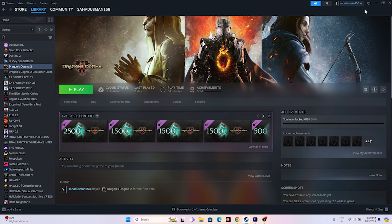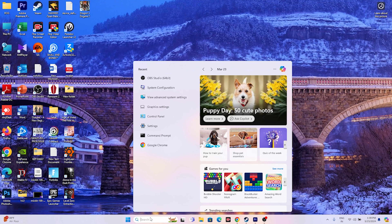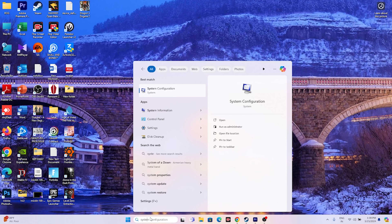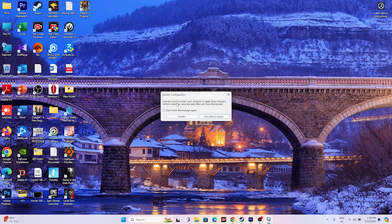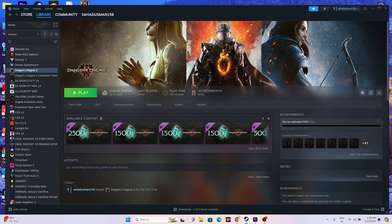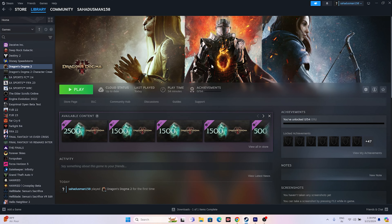Next, perform a clean boot. Go to Search > System Configuration. Navigate to the Services tab, click Disable All, then check Hide All Microsoft Services, click Apply and OK. Then go for Restart. After restarting, try launching the game again.